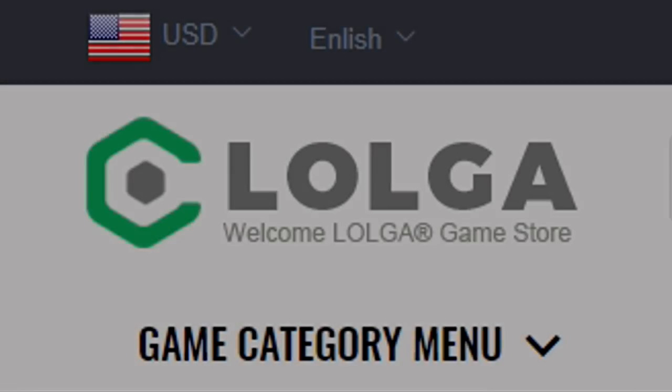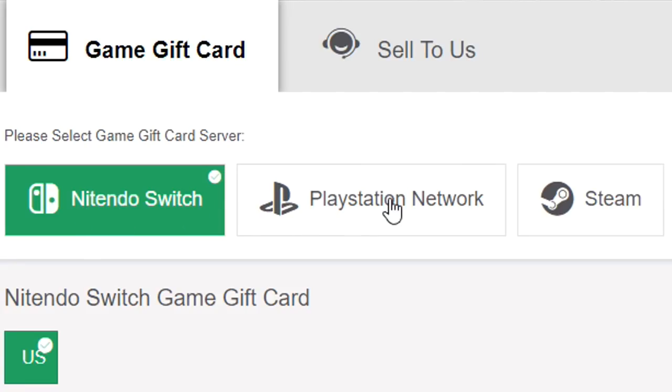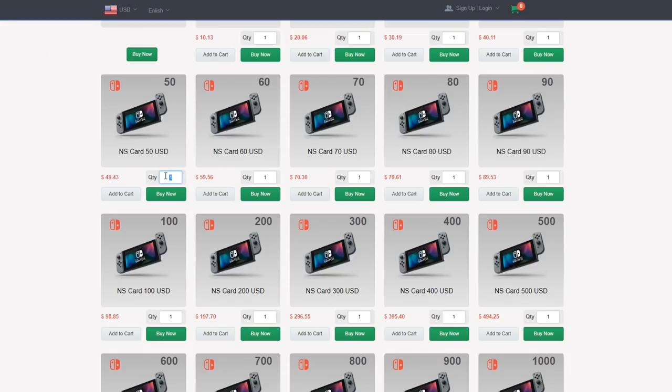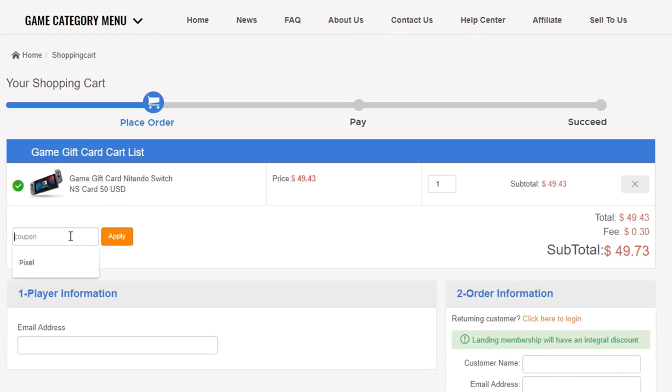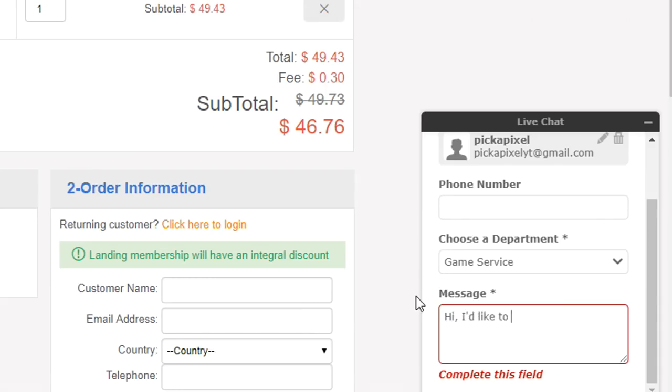You guys need to go and check out the sponsors of this video — lolga.com. They sell gift cards for cheaper than they actually are. If you use my discount code PIX at checkout for 6% off, say you want a $50 gift card, go to the checkout, use my code, and you can get it for cheaper than $50. If you want to buy V-Bucks on Fortnite, keys on Rocket League, or much more, then you can go and do that using the link in the description. Lolga is not affiliated with any game I'm playing, but they're really supporting me and I hope you go show them some love.